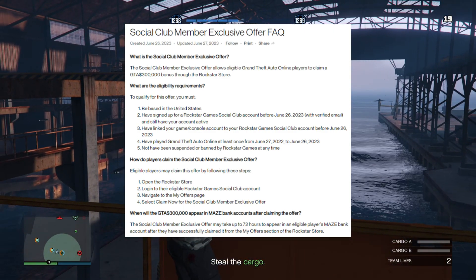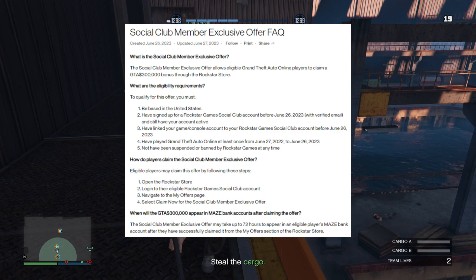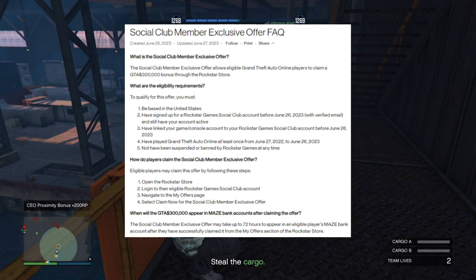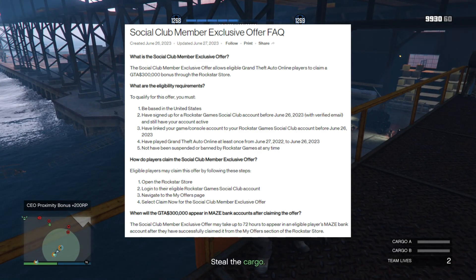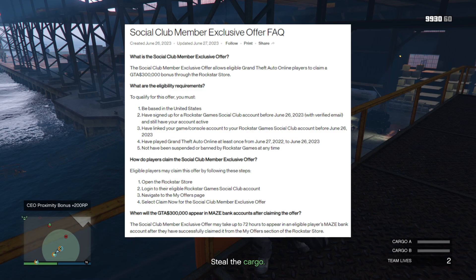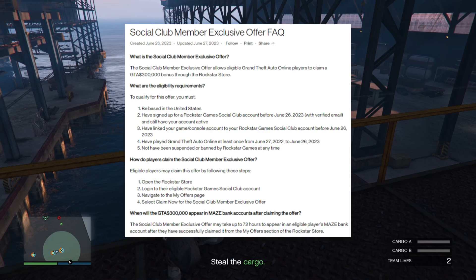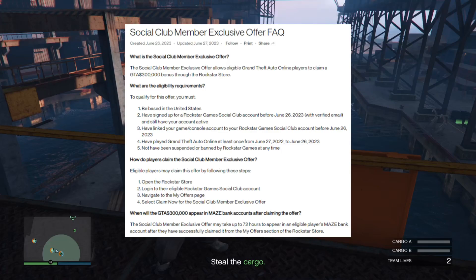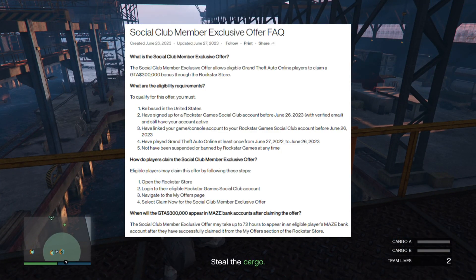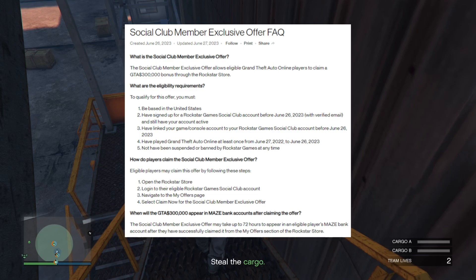What are the eligibility requirements? Yes, there are requirements. Number one: you must be based in the United States — so this is a US-only thing. You must have signed up for a Rockstar Games Social Club account before June 26, 2023, with a verified email and still have your account active. You must have linked your game console account to your Social Club account before June 26, 2023, and have played GTA Online at least once from June 27, 2022 through June 26, 2023.